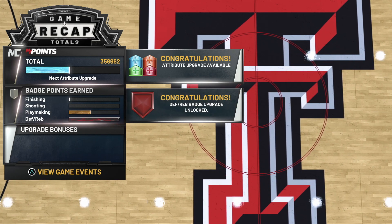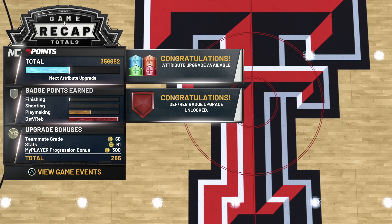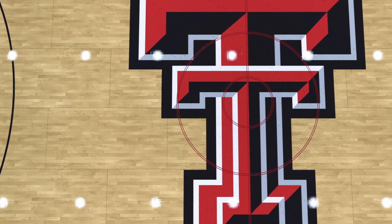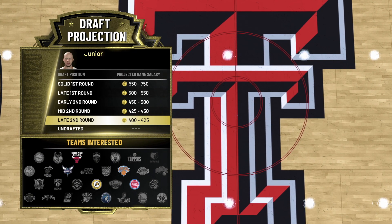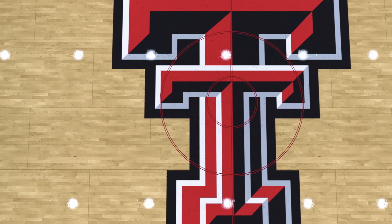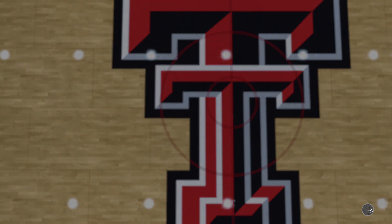The steps go like this: get your player, get to the prelude, foul out all the way up until the college games. Once you get to your second college game, you're going to play it like y'all see me doing right now. Once you get to the fourth quarter with some minutes winding down, you're going to save and quit. Then go into your settings, go into application save data management, and save it to your cloud. That was part one — if y'all need part one, I'm going to put it in my pinned comment.